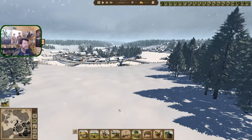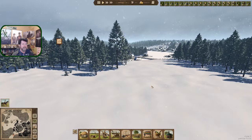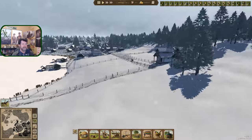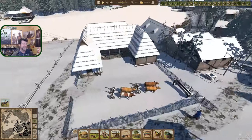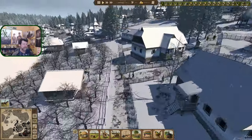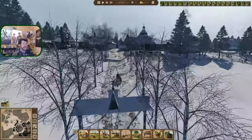Hey folks, welcome back to Ostrov. I'm looking at our town from the point of view of brand new carts that are just entering the map. They come in, they see this, and then they get lost. They see our plows and wander through trying to find the trader, bump into a log, and right on through into the trader.